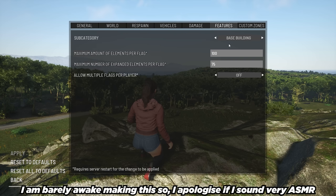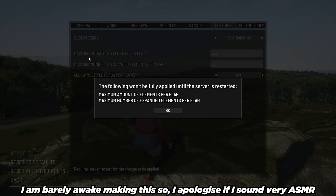Features — we're on the subcategory of base building. Maximum amount of elements per flag — because this is single player and I'm going to be building a decent base, I'm going to set that to 500. Maximum number of expanded elements per flag — I'm going to set that to 50. Allow multiple flags per player — if you click this on, there's no way to set how many flags they have, so that might be something they hotfix in future. I'm going to leave that off. Click apply.